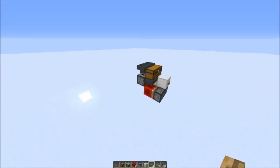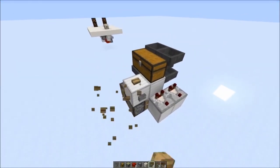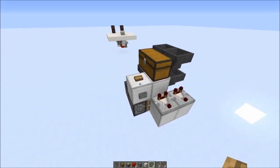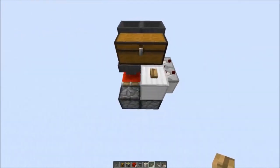So here's the whole thing. It's very compact — it's 3x3x3 — and as you can see, you get an output here with the stone button on the other side. And this is how it works.